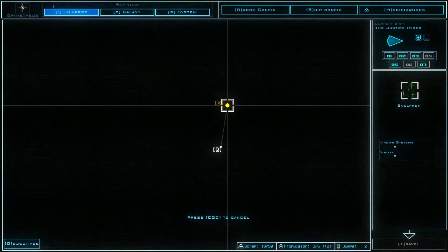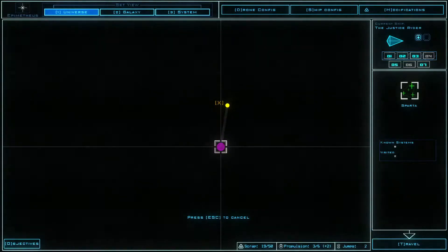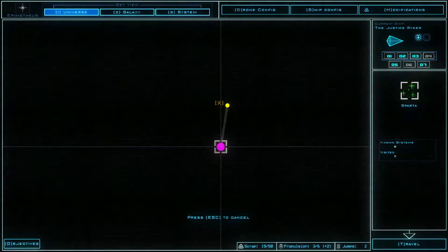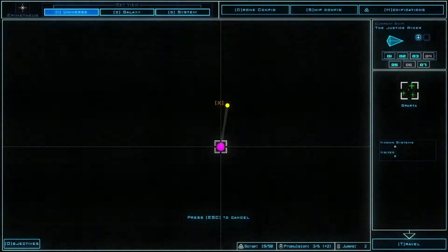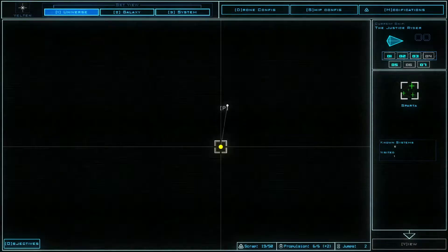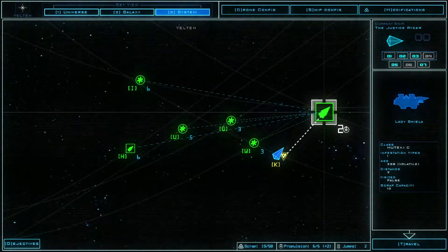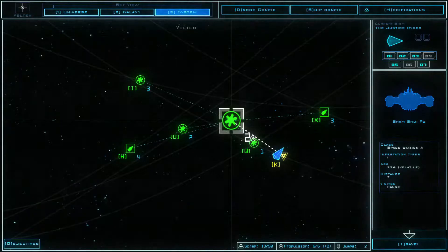So if we jump — is this the system we're currently in? This is potentially a destination system. Oh, so this is where we can move around in the universe. I guess that means we're going over to Sparta. Since I haven't jumped before — okay, we just jumped into a different galaxy. This is the system we're in now, let's see what's around here.